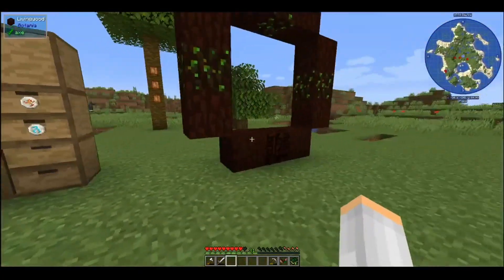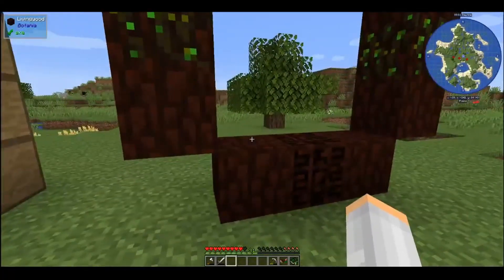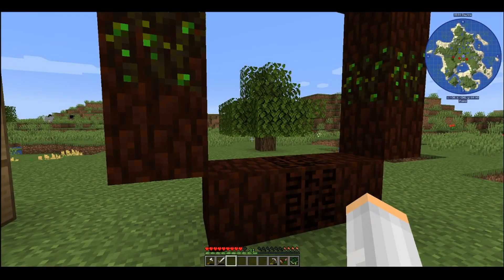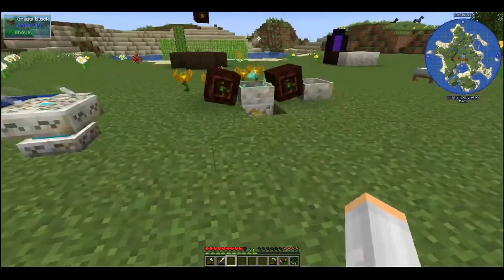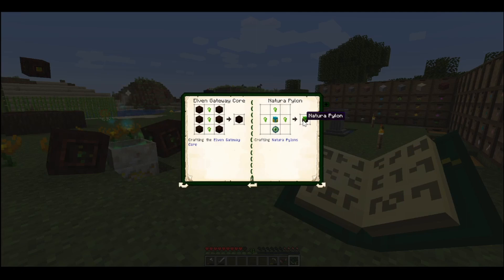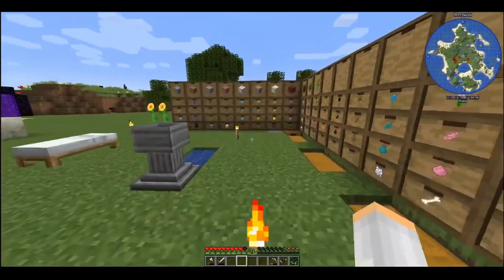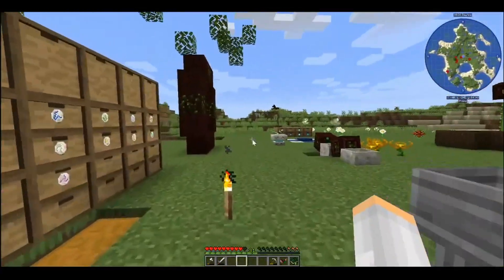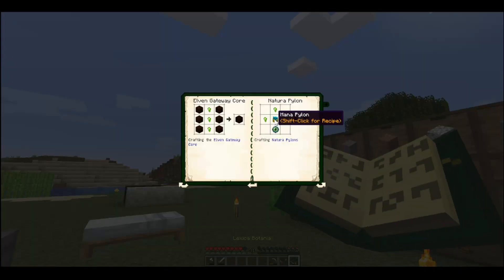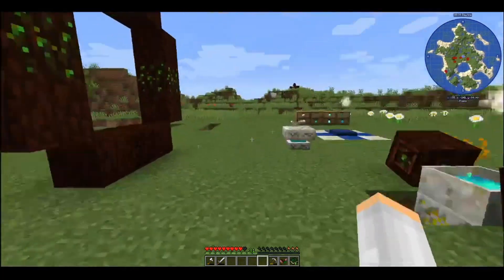There is the Elven Portal, and it's not one that you actually go through like the nether portal — you toss items into it. But in order to power it we have to do a couple of things. Looking in the book, it wants two of these. We're going to take our remaining Terrasteel — we only used three, which left us six, enough for two. We have to make this one first: shift-click, it's two gold, two mana steel, and a mana diamond, and we need two of them.